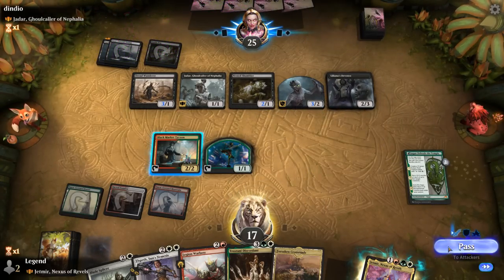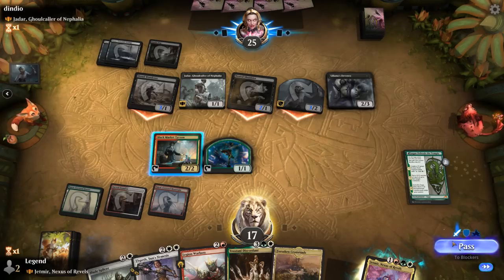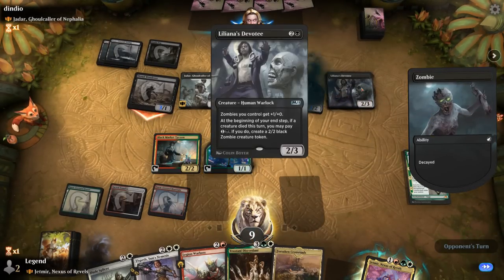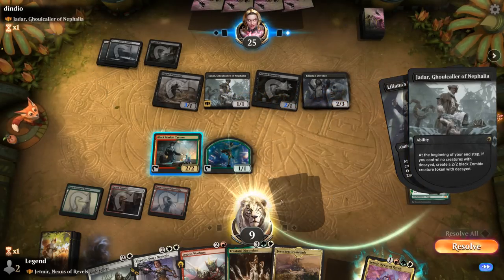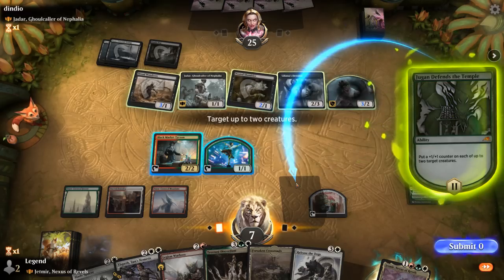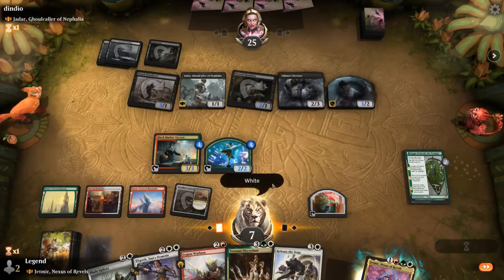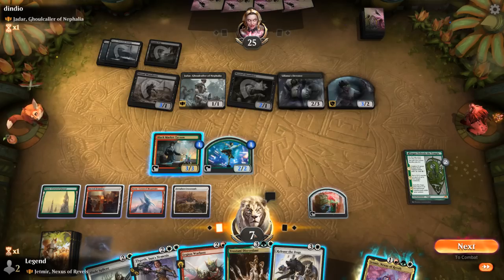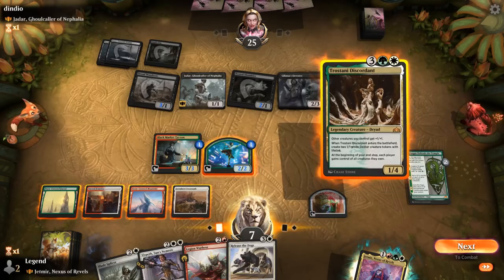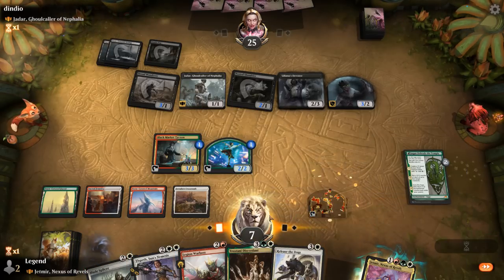We can play Defensive Temple and have it tap for a treasure end of turn, dealing two damage in our upkeep but giving us more mana next turn. Double spelling Trostani would be pretty decent. Devotee pumps all zombies and there are quite a few in play, so we're taking a beating — but Trostani coming up can stabilize us nicely.